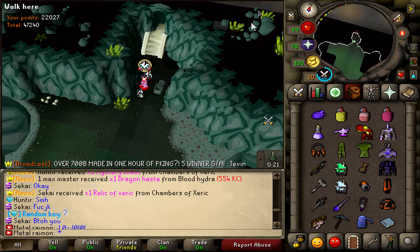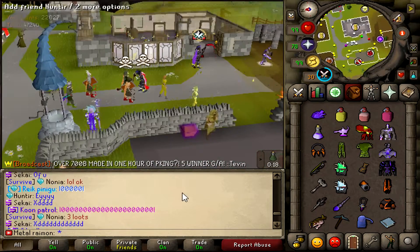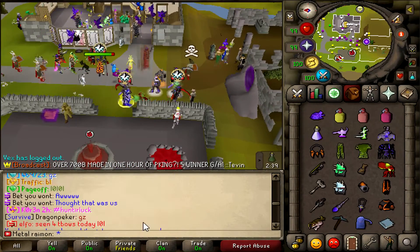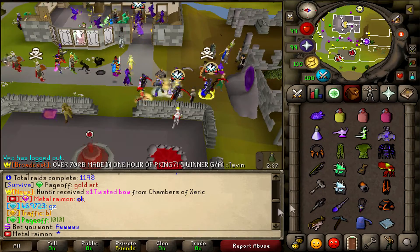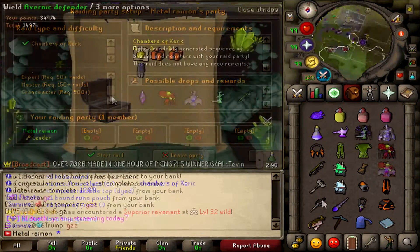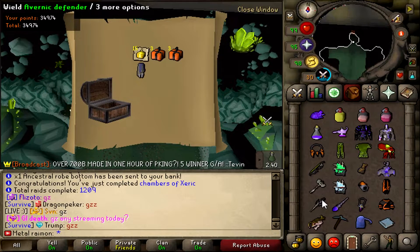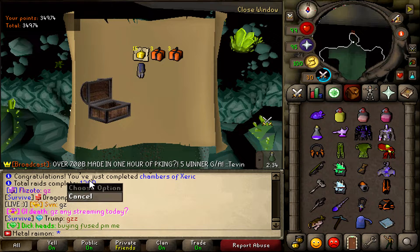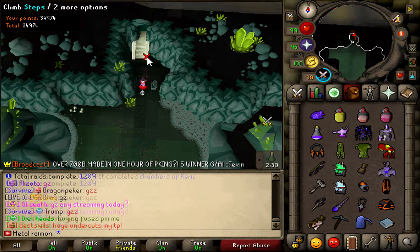Hunter just got a twisted bow — and I got nothing. A nice little Ancestral Robe Bottom after going dry for a little bit. I don't know what my last loot was but I'll take it. Another nice Ancestral Robe Bottom — typical. It's Bare with the twisted bone. Lucky fucker.